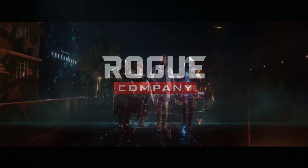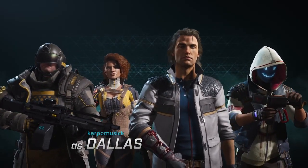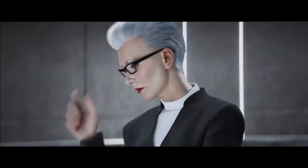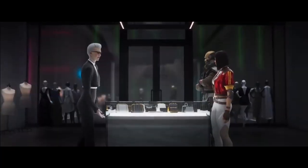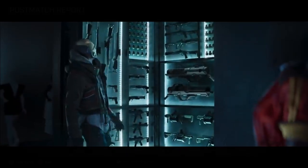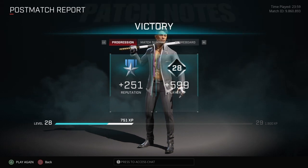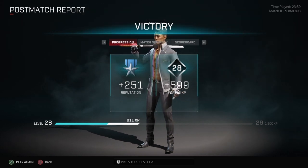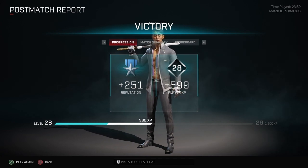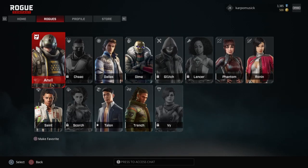Hey, what's up everybody and welcome back to Carpool Gaming and another Rogue Company video. It is about that time ladies and gentlemen — we have a new hotfix and update for Rogue Company: Update 1.33. These are the patch notes. As always, I'll be leaving a link down below if you want to check them out yourself, but for right now let's hop right into it. This is only a couple hundred megabytes so this is going to be very, very fast.